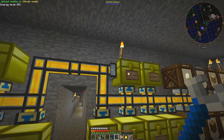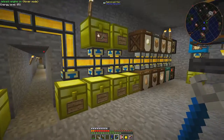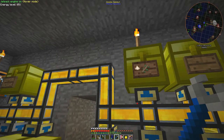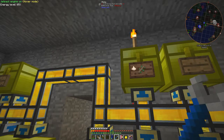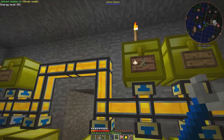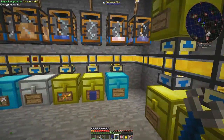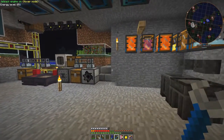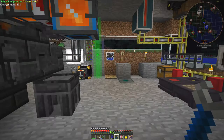This item duct here is connected to that chest twice, which I don't want since it has no filter. I just right-click it and the connection disappears. If I want to put it back later I right-click the item duct again and it should reconnect. The ones below are a bit tricky to access — you'd need a hole in the floor to reach them.